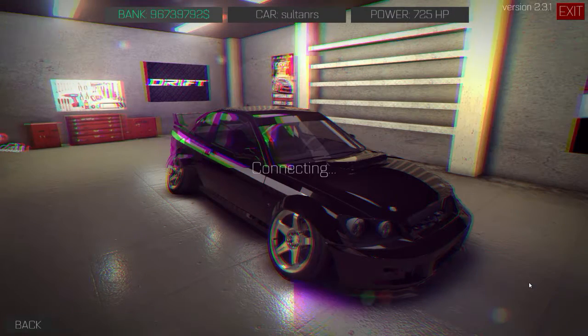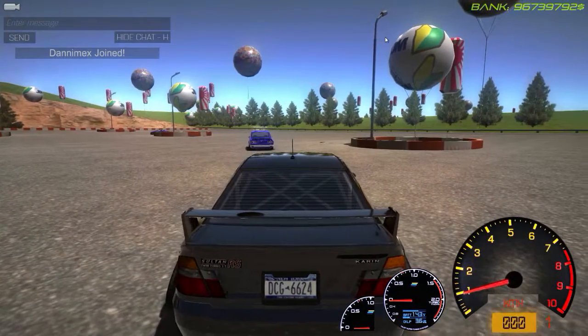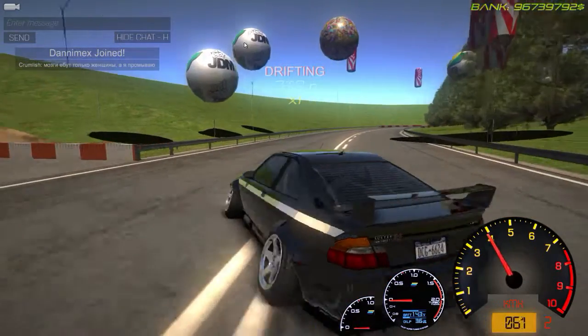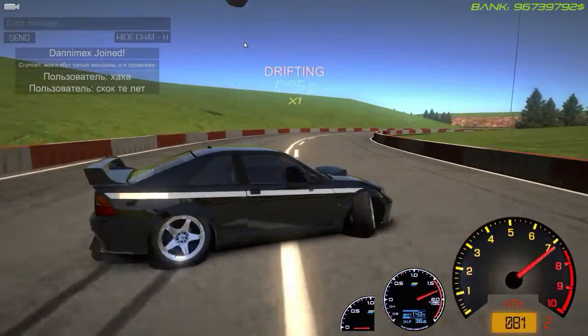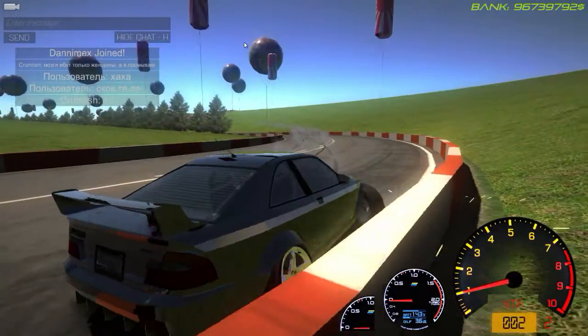We're going to try to drift some all-wheel drive today. Let's go into multiplayer — there's not much going on since I usually record at night, but now I'm recording during the daytime. Pressing Tab disables steering assist, so we can do some all-wheel drive canblock stuff. Look at that — the car is all-wheel drive, I promise.